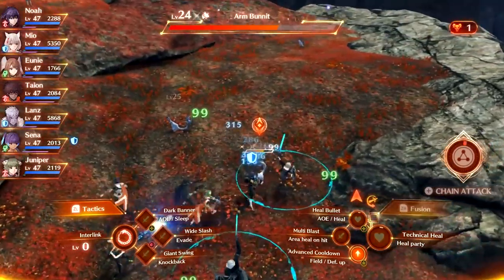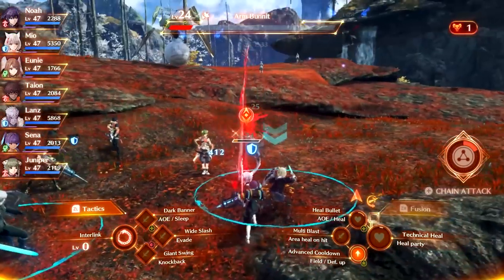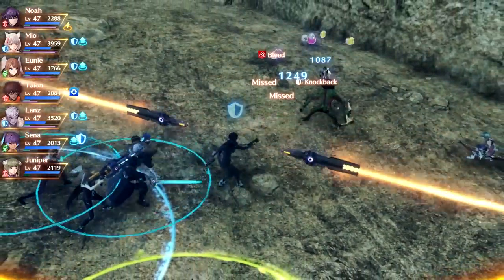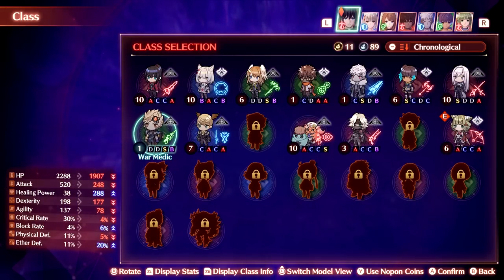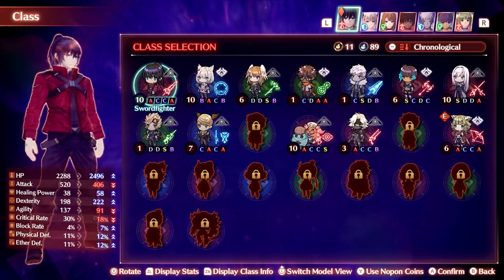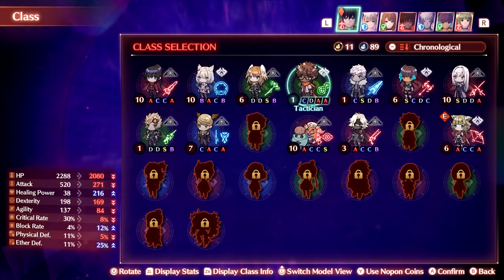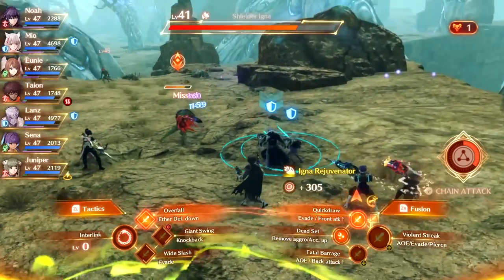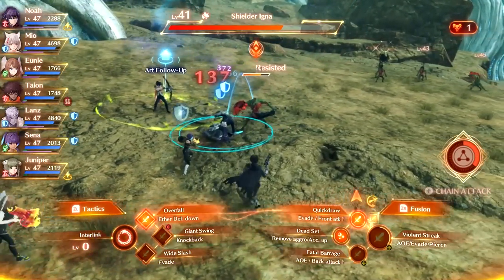In combat you can control any of your party members, with the three main roles of attacker, tank, and healer. Everyone can be everything across a whole bunch of unlockable classes, and as you play the game you unlock more and more classes. The game encourages you to change classes freely. I don't recommend assigning two interlink partners to both be healers, though — they are the only ones who can revive fallen party members.